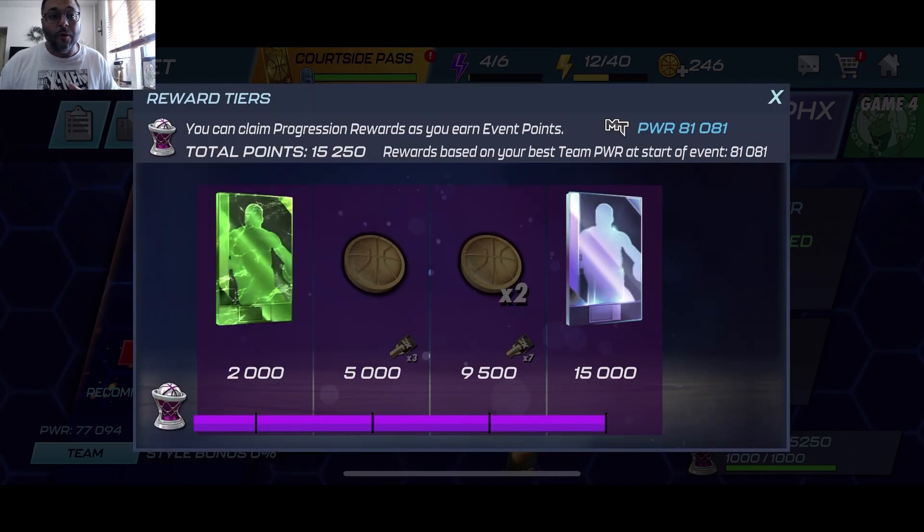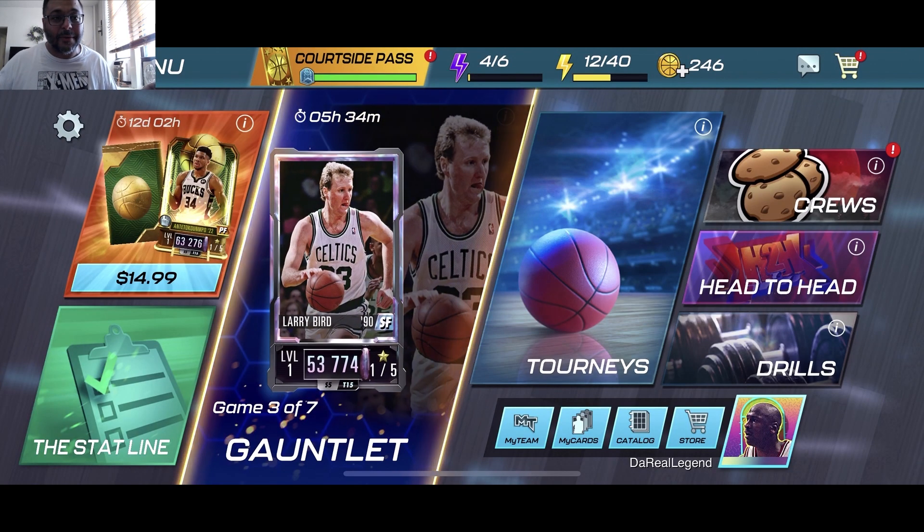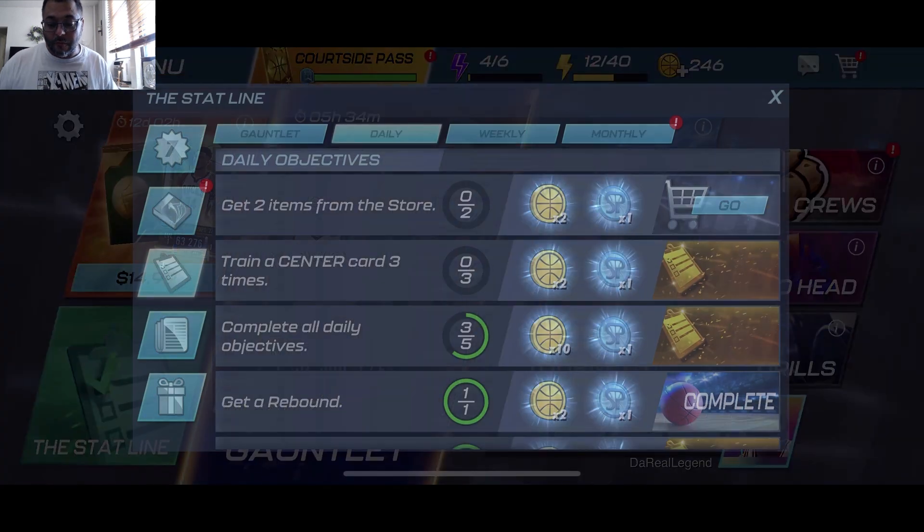Here goes our pearl — we got Kemba Walker, so we now have two point guards. Ja Morant would be the better player of the two. Let's jump into our daily login and hopefully we can pull some heat.